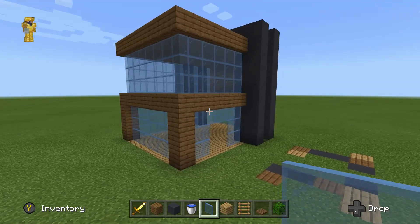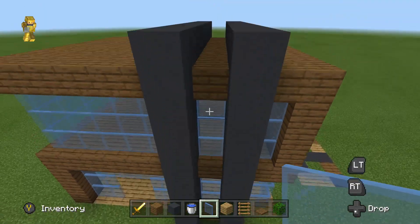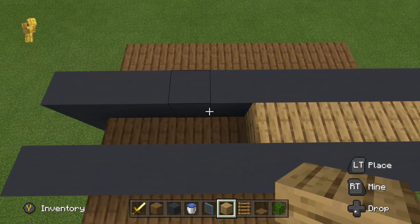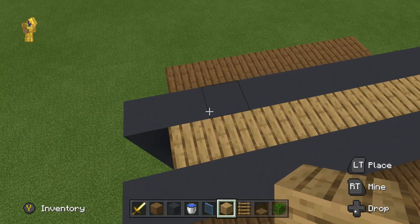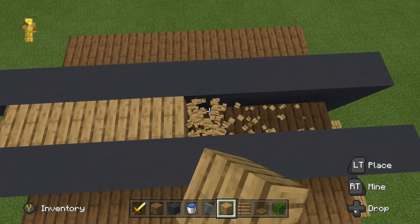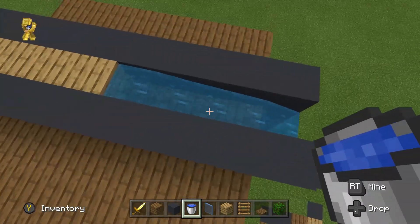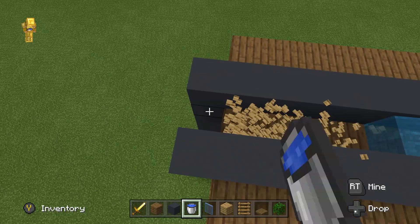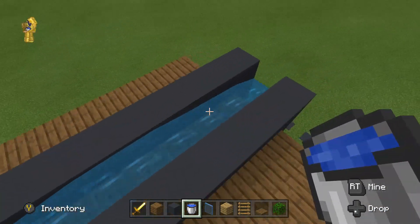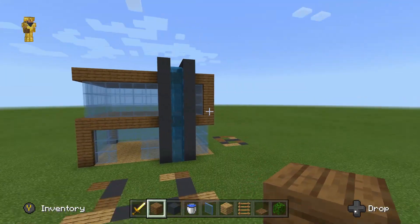We're actually almost done with the house now. Come up to the top — build in one, two, three, four, and then build across it fully. Break one, two, three, four, and place a water bucket — it should go that way. Break the rest and place a water bucket that way — it should go the opposite way. And that is done.